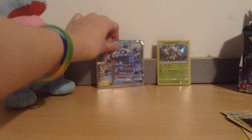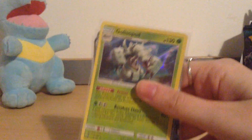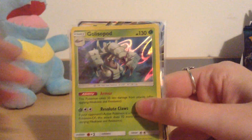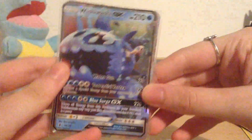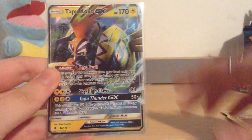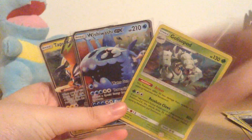Let's have a little recap of what we got in the first nine packs of our first booster box. We have a Holo Golisopod, a Wishiwashi GX, and a Tapu Koko GX — awesome start! We'll see you guys in the next one. Hopefully we keep getting good pulls. Bye!